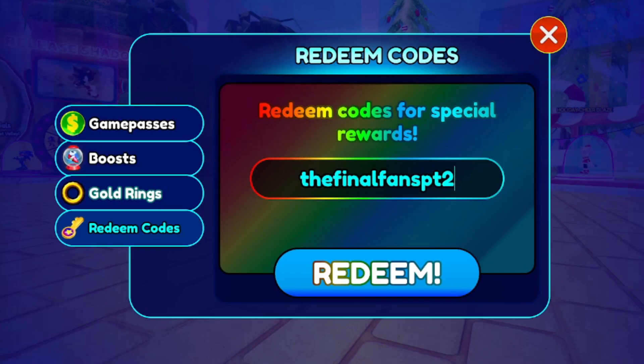Next we have code THEFINALFANSPT2 — all lowercase. We also have THEFINALFANSPT1, replacing the ending with a 1 — T-H-E-F-I-N-A-L-F-A-N-S-P-T-1 — redeem that for a free KO. Then there's ONEMOREFANPT2 — O-N-E-M-O-R-E-F-A-N-P-T-2 — and similarly ONEMOREFANPT1. Most of these give you free KOs, so take advantage.